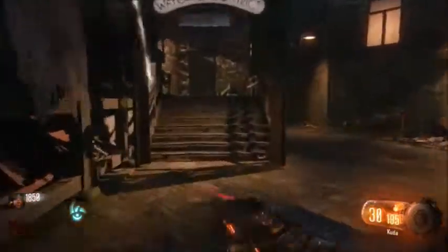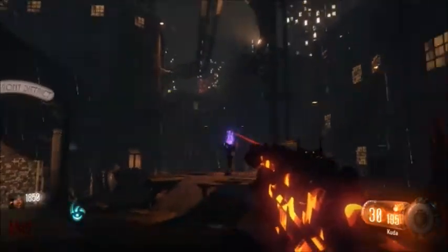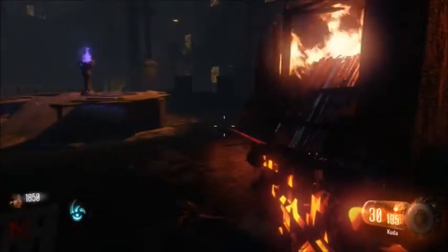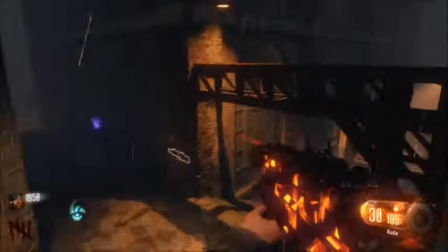Hey, what's up guys? This is Zeus5635 here with a little guide on how to do the Noir mode easter egg on Shadows of Evil. Now this is a pretty simple little easter egg, and all you need to do is get to the waterfront district and open up the Boxers Arena down here by beasting and slapping the door.